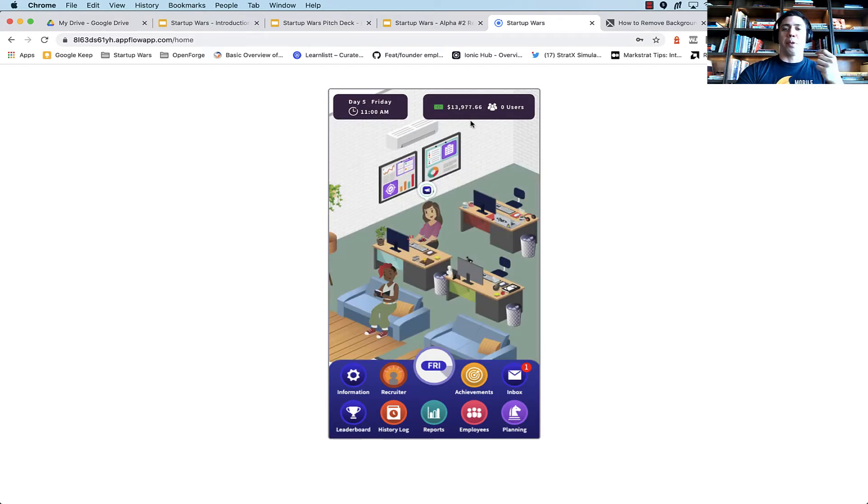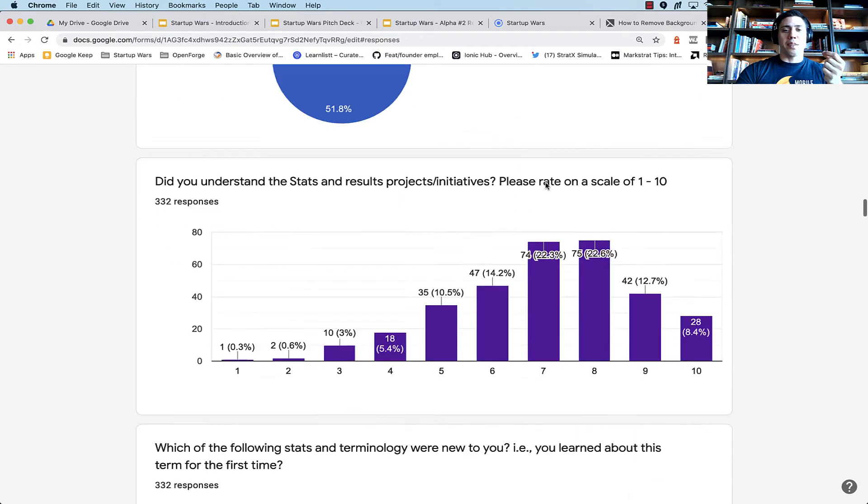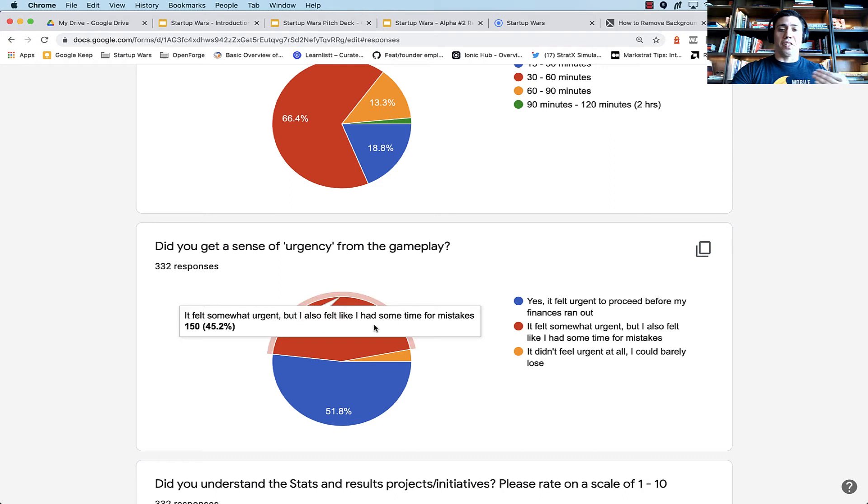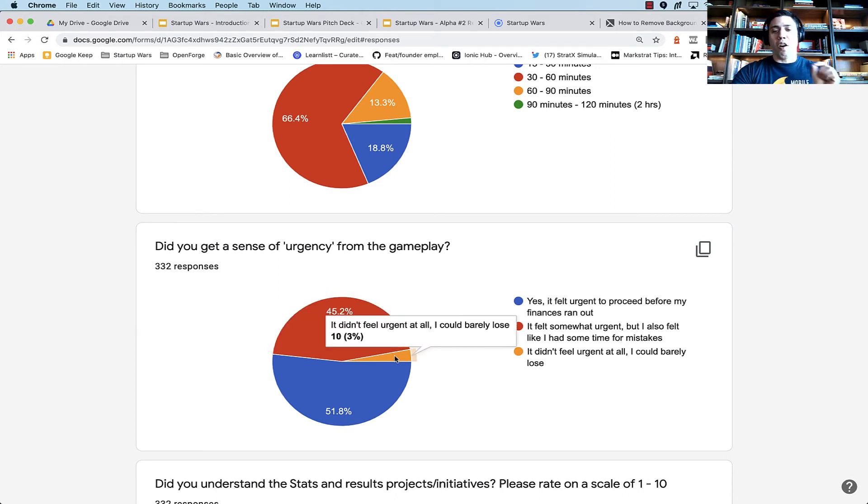We can see that the cash is just burning down. One of the things we asked students was whether they got a sense of urgency from the gameplay. Most students said yes — about 52% said it felt super urgent to proceed before their finances ran out. That's amazing data because it shows we're giving them the real experience. It's not realistic to say you have unlimited money and can make poor decisions with no consequences — this is what a textbook doesn't give you. The other 45% said they felt somewhat urgent, and less than 3% said it didn't feel urgent at all.